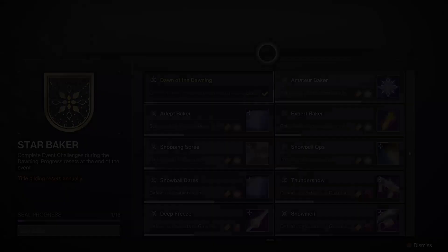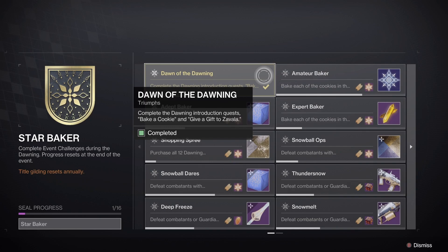In order to view all the triumphs you need to complete the initial introduction quest. Once completed you can claim your first triumph and now you can see all the remaining triumphs. The first 3 all require you to bake 20 different cookies using the oven in your inventory.